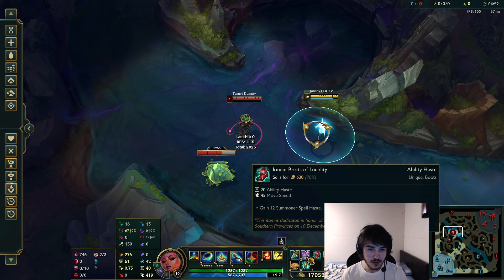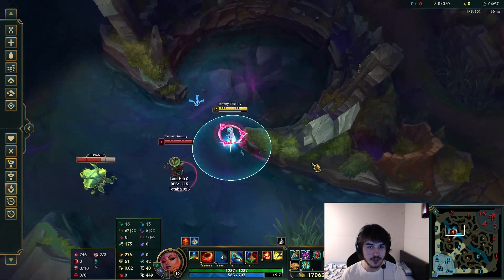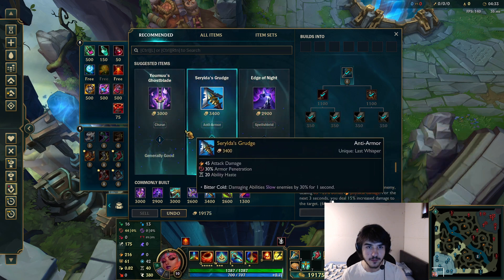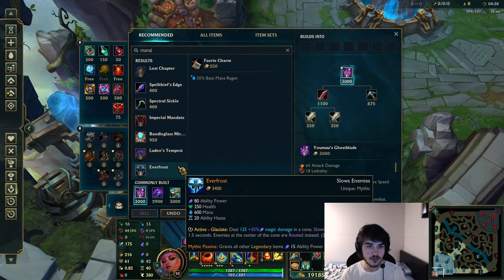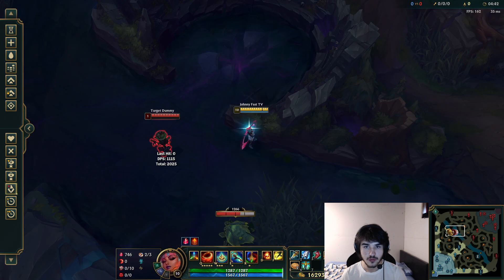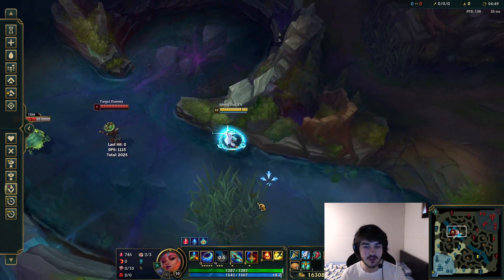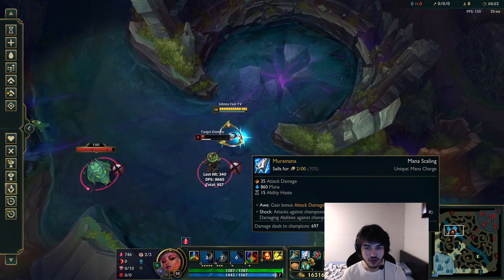Now, you're not gonna get the Movement Speed from Youmuu's. But with the recent buff to the W giving more Movement Speed, you don't need Youmuu's as much. Youmuu's gives 449 Movement Speed, but Manamune is about 30 less. I think the extra damage is more worth it than the Movement Speed, because keep in mind — you only have the Attack Speed when you're out of combat. The moment you want someone, you lose the Attack Speed.